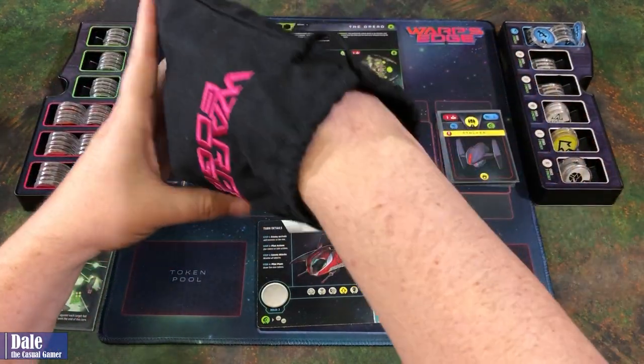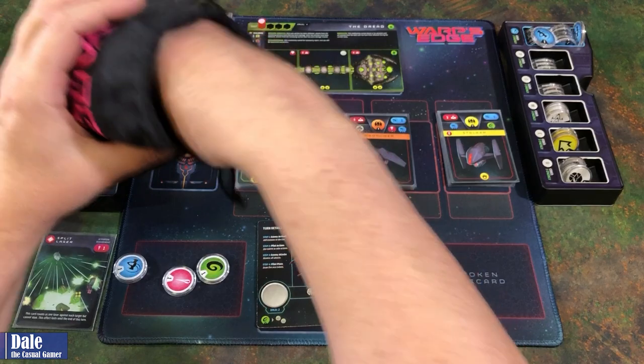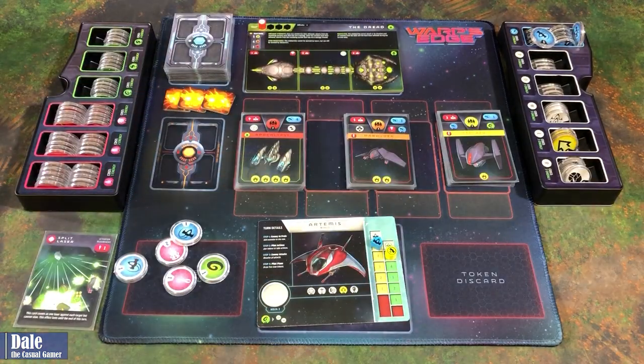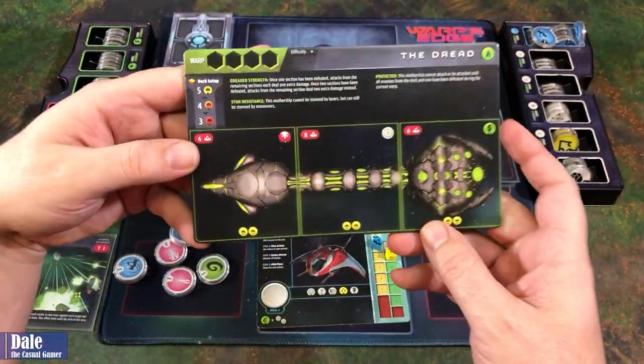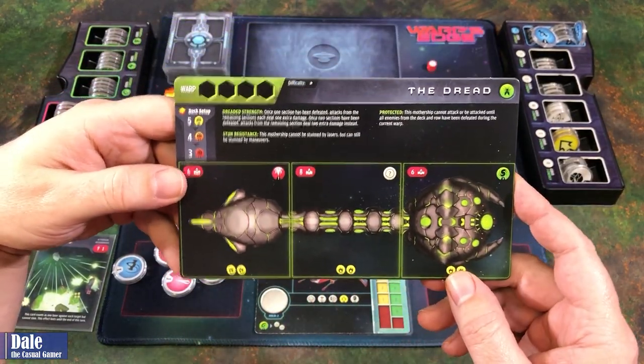We shake up the bag and draw out five for our starting pool. For the mothership, I'm going with the easy one. I played this game once and it did not end well, so we'll see what happens on this trial.